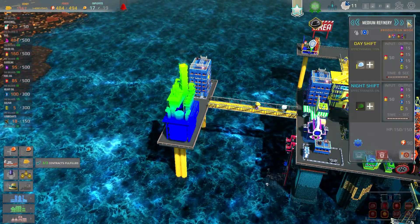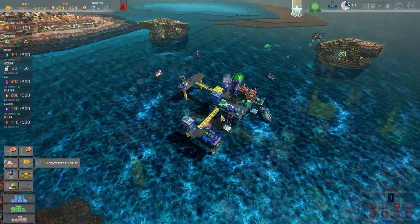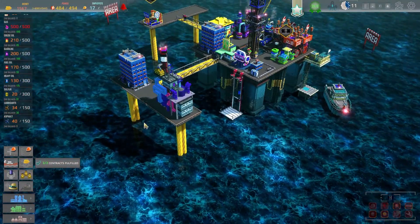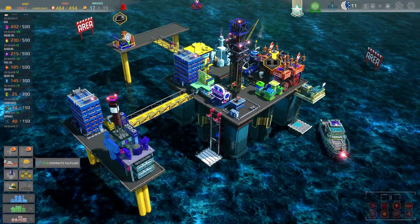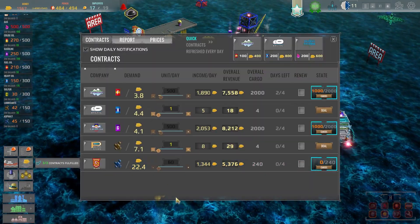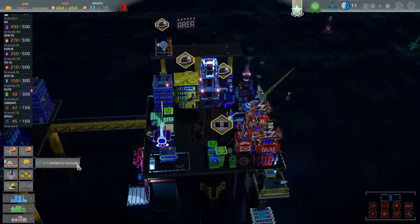Does that mean we're drawing out more crude oil? I don't think it does. The crude oil balance is still good - we're still positive by about 85. We are now producing a lot more heavy oil which is nice, and we are starting to produce sulfur as well. Do we want to get the other one upgraded? We probably do - it has slightly shifted down our fuel oil balance. It also means we can actually start to contract on some of this heavy oil now for the first time. Let's get rid of 100 of that a day - push up our daily balance even higher.